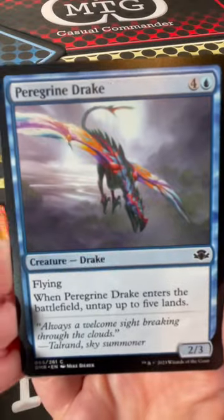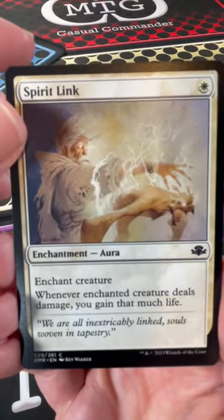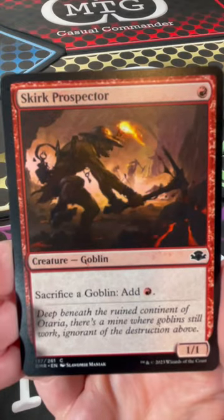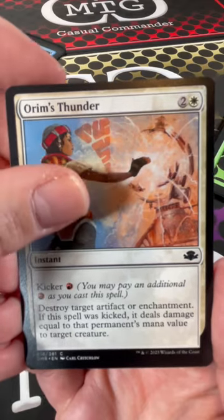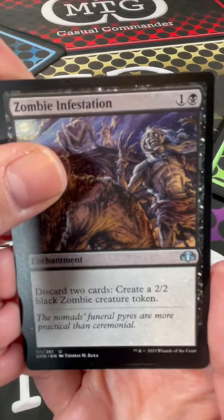Three four, three Paragon Drake. Spirit Link - hey, there's one I haven't seen in a long time. Skirk Prospector. Orum's Thunder - I brought kicker back... oh wait, they've had kicker for a while. Zombie Infestation.